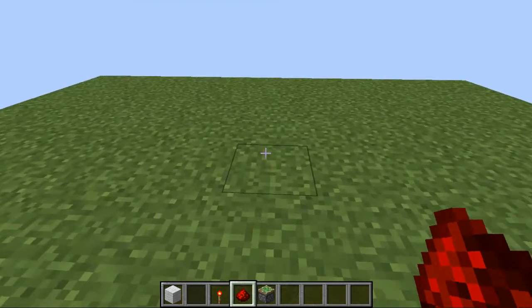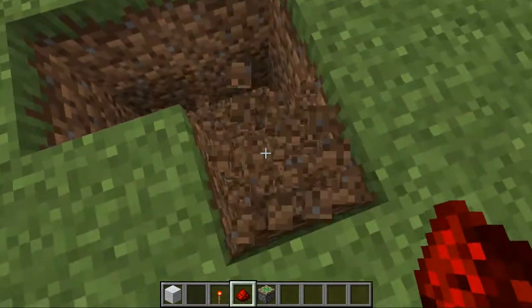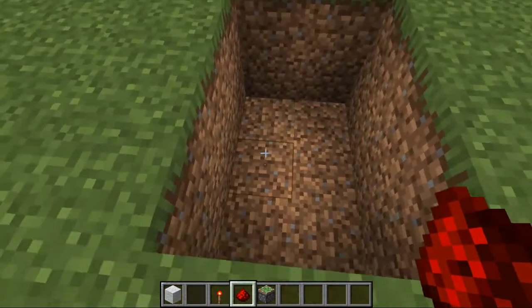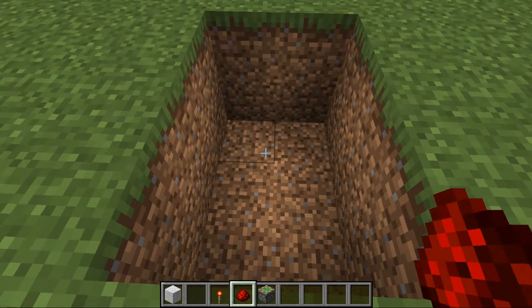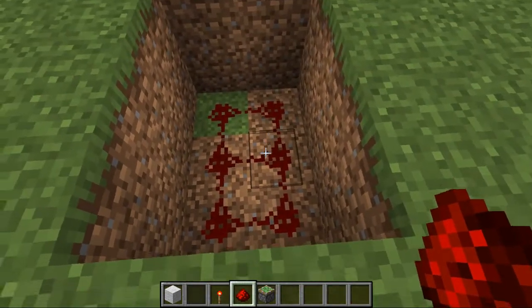So now what you're going to want to do is get yourself a nice flat area, or wherever you're building this, and dig two down in a three by two square like so. You should have six blocks dug two down right next to each other. Now place redstone dust on all six of those spaces just like that.